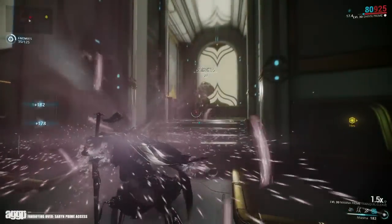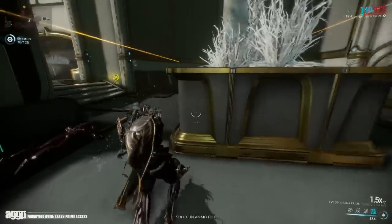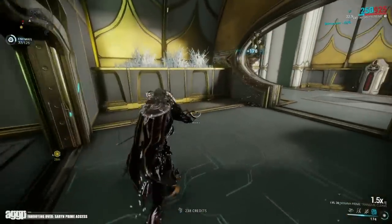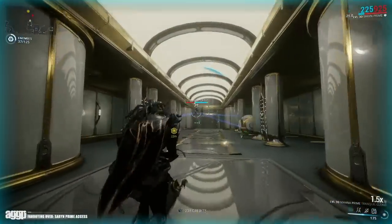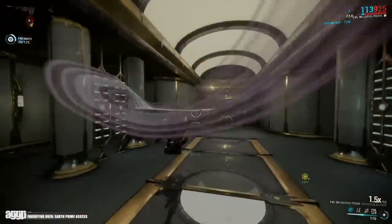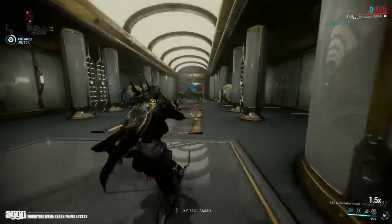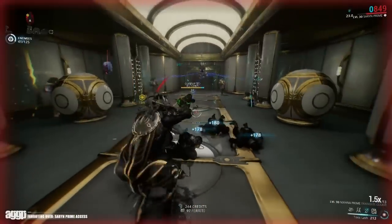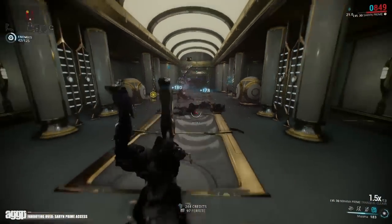All in all I am pretty goddamn satisfied with this Prime Access. I kinda wish they straightened out the stats with the Spira, and the Saikuda Prime Syandana was a little less floppy, but aside from that everything is pretty spot on. Saryn looks badass and we finally have a Nikana with a sheath that I don't hate. I've got a bunch of things to review, so leave your comments down below and I'll see you guys soon. Bye!